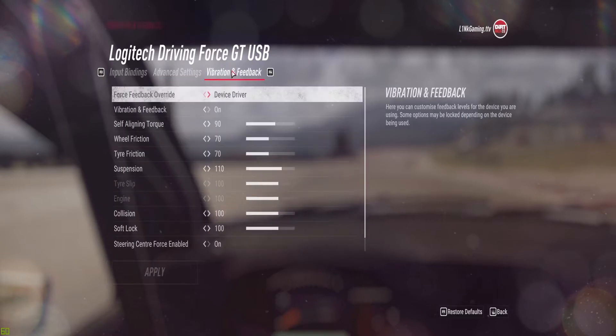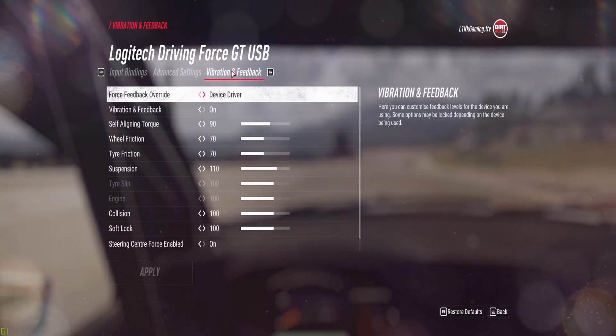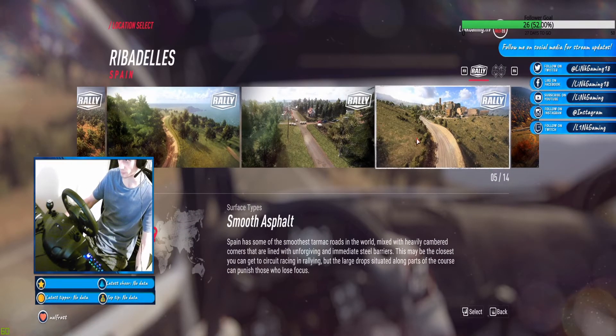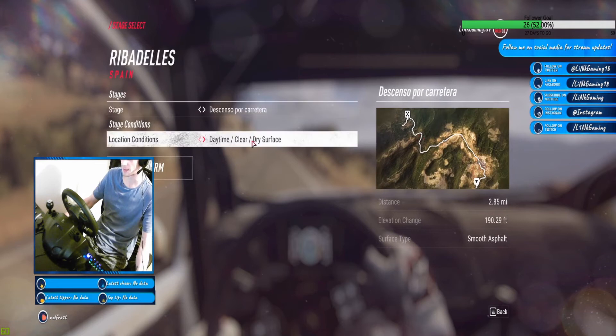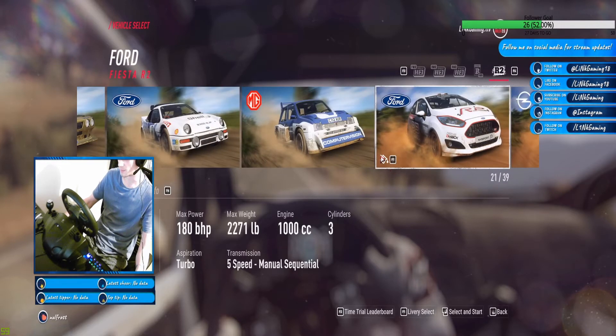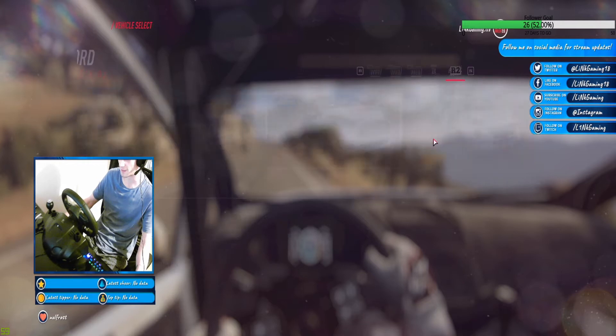So there we have it — without further ado, let's race. Okay, so time trial. Let's go to Spain. I like Spain. Let's have a short circuit. I'm gonna go with the Ford Fiesta R2.